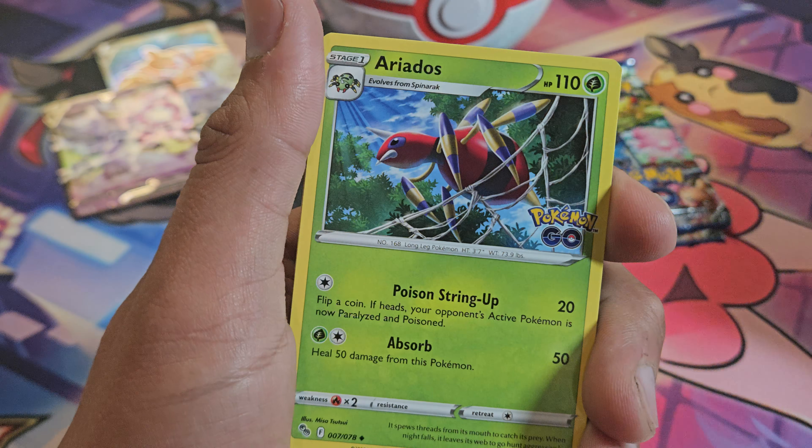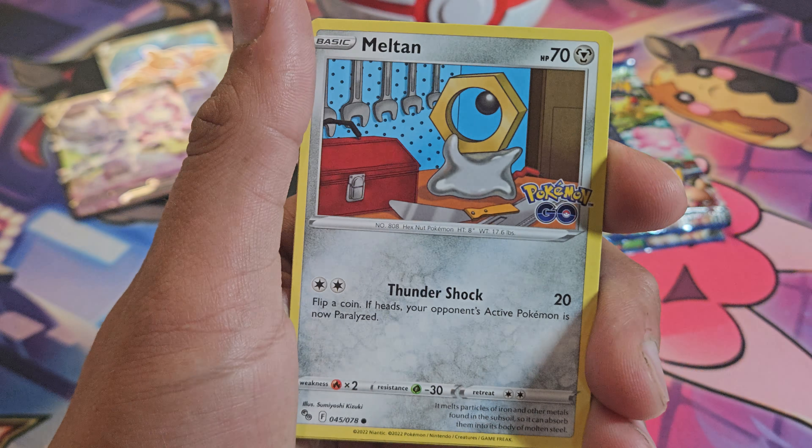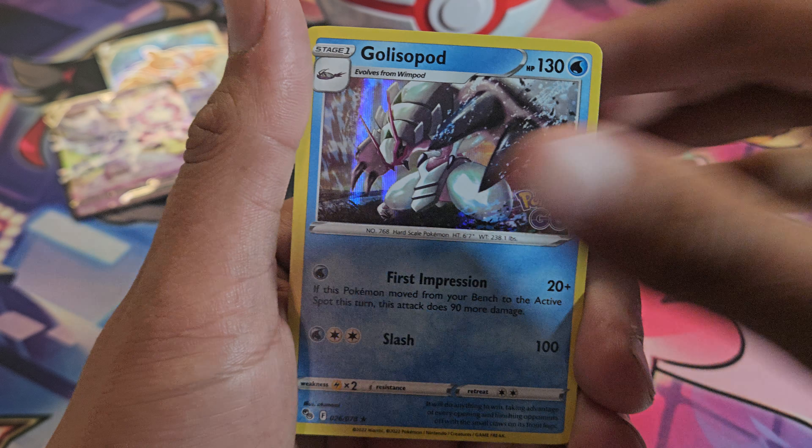Got PokeStop, Aeridos, Rare Candy, Aipom, Bulbasaur, Magikarp, Pidoof, Melton, Xatu, and Gawspod.